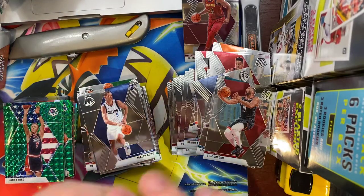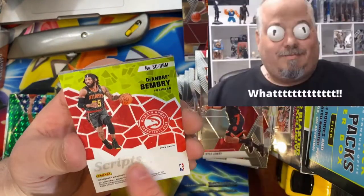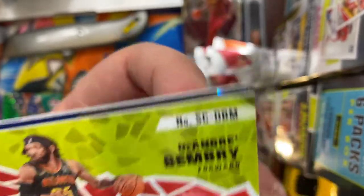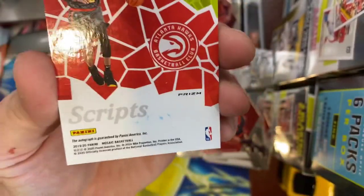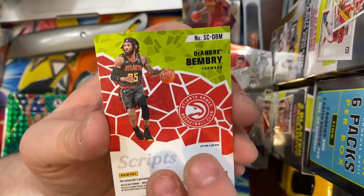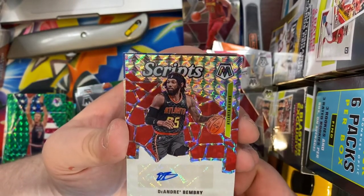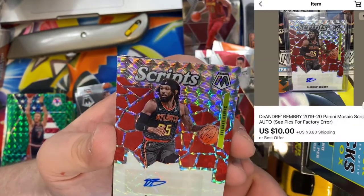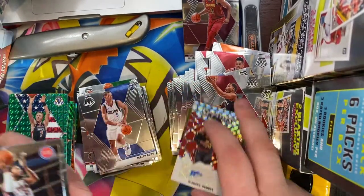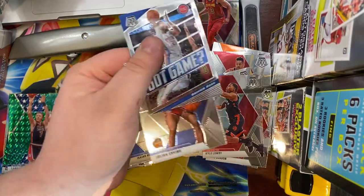Last pack: Kyle Lowry... wait, we got it — we did get an autograph! What's on the back of that? It looks like there might be some marker or something on there. We've got a DeAndre Bembry autograph — nice! Definitely probably not the best autograph to get, but it's an autograph nonetheless. That will definitely be deserving of a sleeve. And we have a Derrick Rose and Julius Erving.